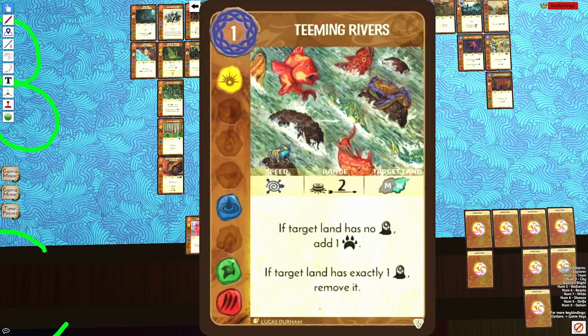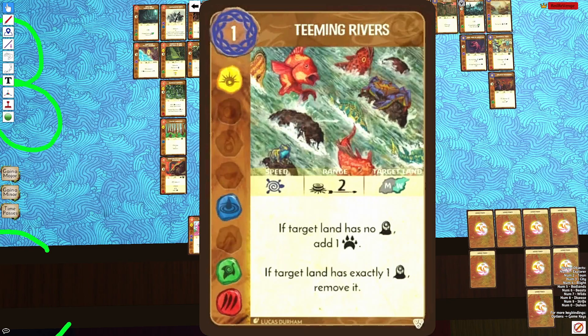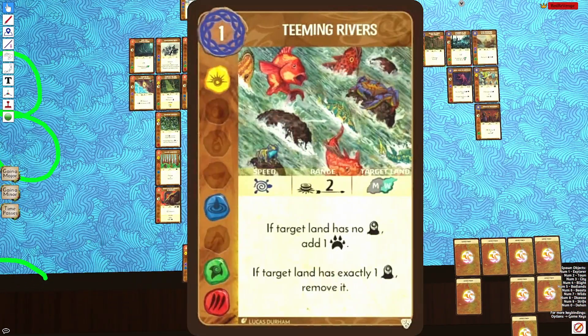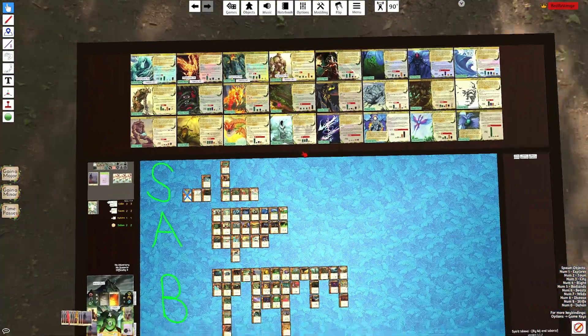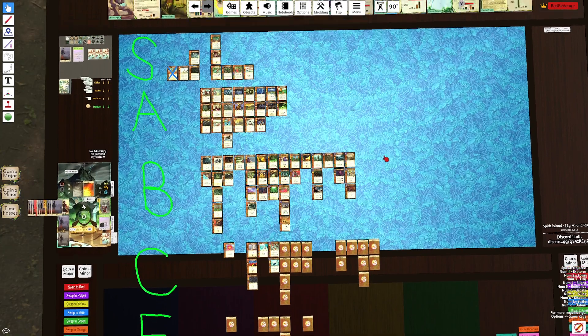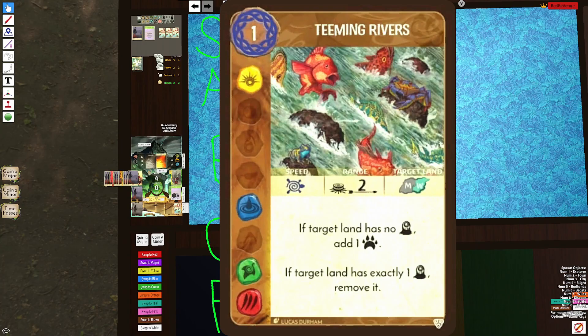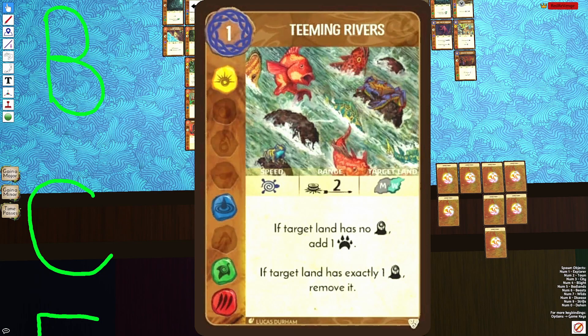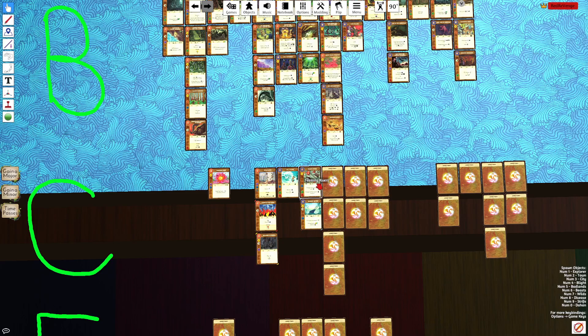The problem with Teeming Rivers is the Blight Removal is restricted — the land has to have one Blight in order to remove it. You also have the option to add Beasts, which is kind of nice, but a spirit like Fangs can't afford to play a card like this. I've picked it up a couple times on Roots. The fact that the land must have only one Blight to remove it really sets this card back.